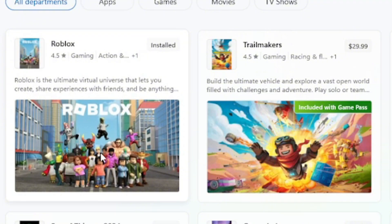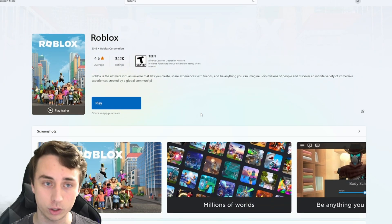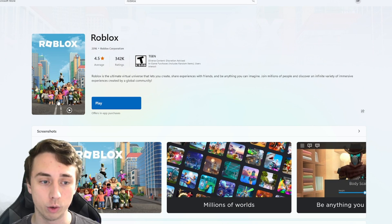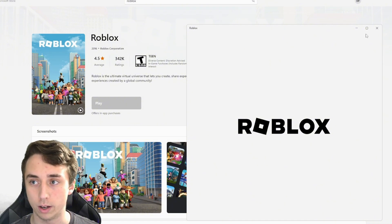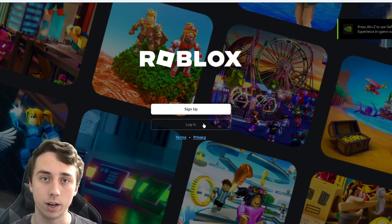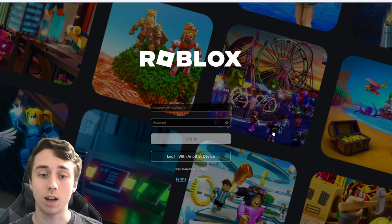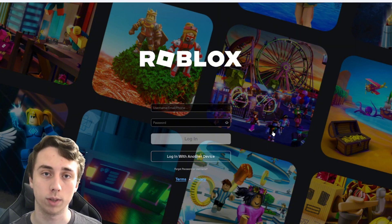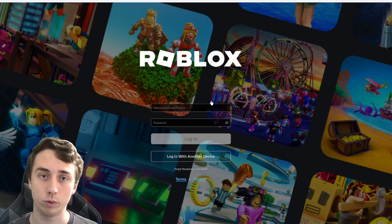You'll see Roblox right there, so you click on it. It's probably not going to be installed if you haven't done this method yet, so you would click install. Once it's fully downloaded, you just hit play and it's going to open up Roblox. Now here's the screen where you sign in — this is where you would log into your alt account. Keep in mind, this is not going to affect your main account at all. The Microsoft version of Roblox counts as a completely separate game.